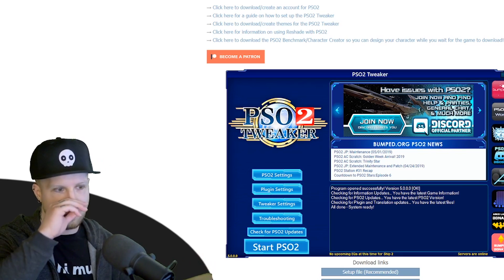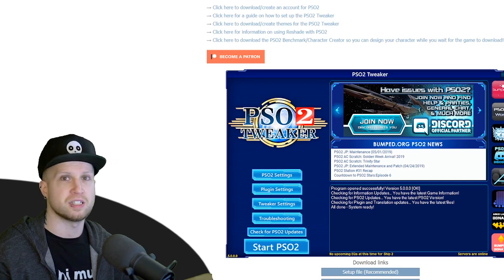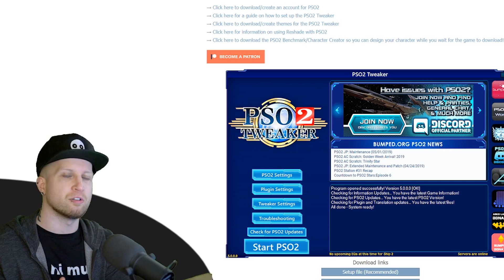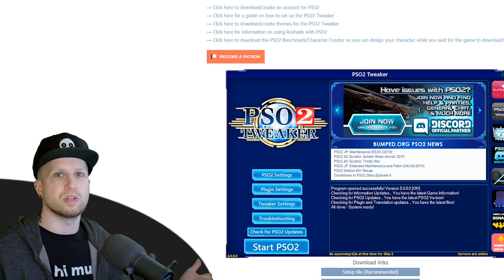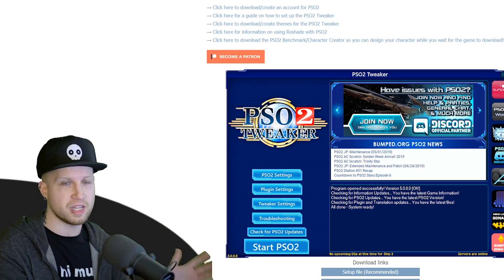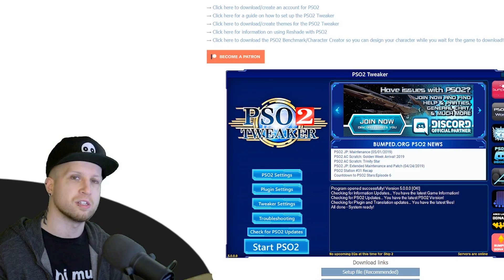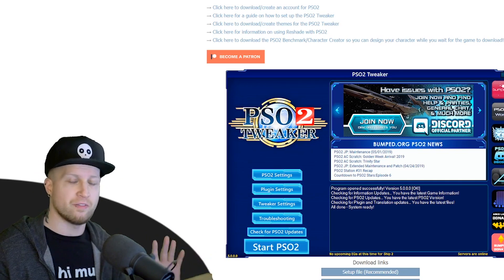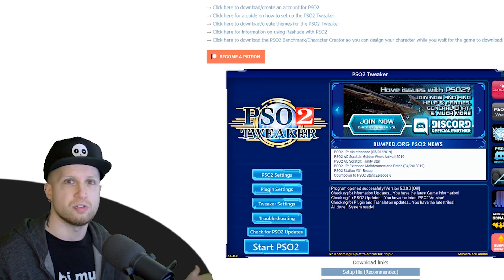On PlayStation, you create a new account, set its region to Japan, then you can download Phantasy Star Online 2. Once the game has finished downloading and it's on your hardware, you just log out of the Japanese account, log into your normal account, and then you can play the game normally. The problem is that all of the text is going to be in Japanese, because you can't apply the English patch on console.